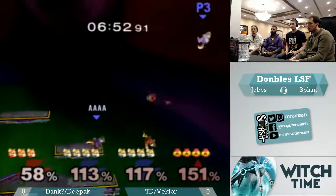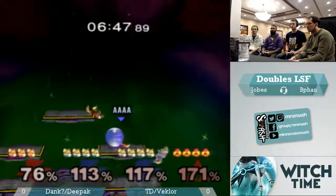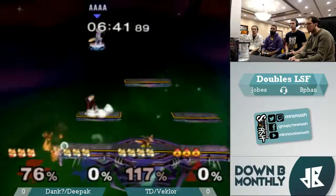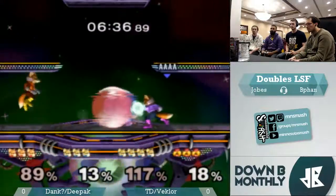He went for the up throw instead of the back throw into his teammate. Just barely shielded that out. The red team takes the stage as blue seems to want to wait for his teammate with invincibility to come back.